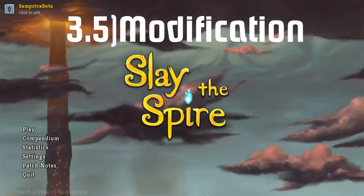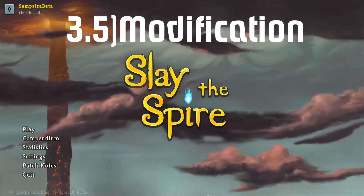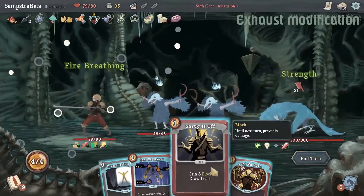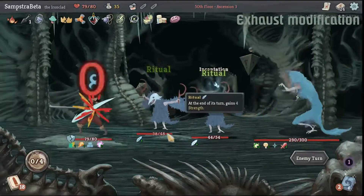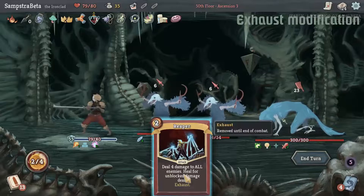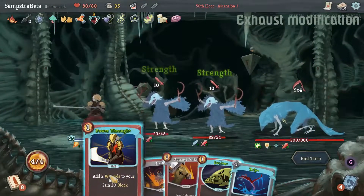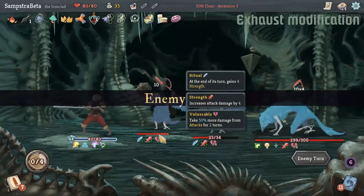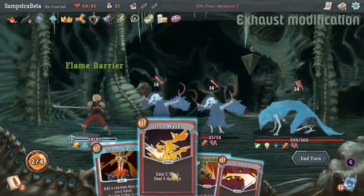Now I want to talk about a modification I call the exhaust build — a combination of Power Through and exhaust cards. In the video I'm using Second Wind, which exhausts all non-attack cards and gives block for each. You play Power Through to gain block and two wounds, then use Second Wind to exhaust those wounds. Feel No Pain gives you block for each exhausted card — about three or four — so exhausting two wounds gives you eight extra block, and Second Wind sometimes gives extra block on top.